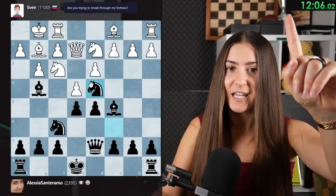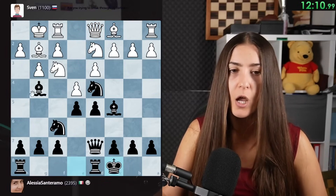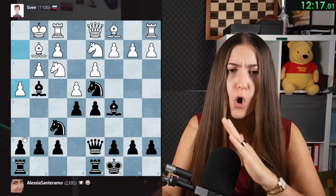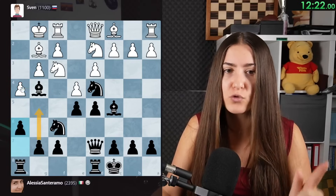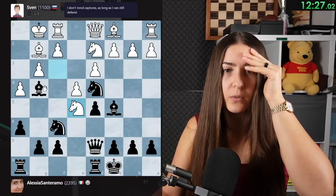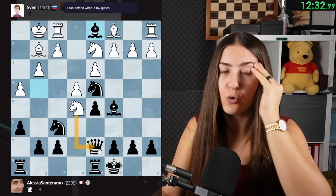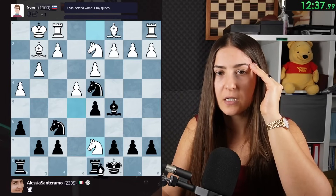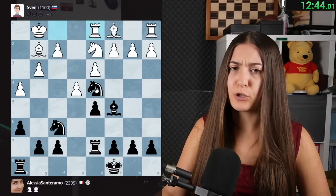We have an idea - if Laura missed that, maybe also Sven will blunder it. Sven didn't blunder. We now go for long castle and we have opposite side castling. When you have opposite side castling, you have to go all in for an attack - open up the position. So I will try to play the move G5 to trade these pawns. Oh my god, what are they doing? Okay, this is actually a good move. Because after I take, this can be taken - my queen can be captured. So actually it was a good move. But now I'm taking a pawn - if I take this pawn, there is this little bishop hanging. So I have to take there. Actually, Sven played really well.